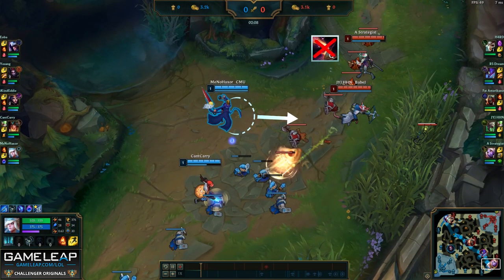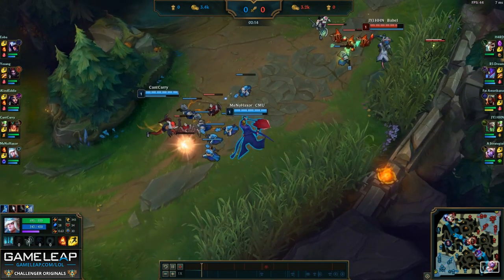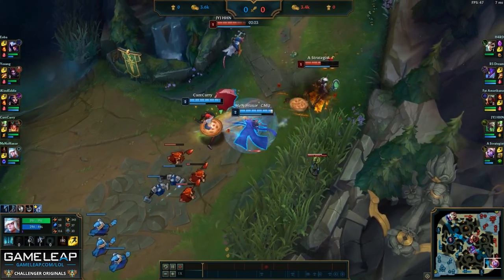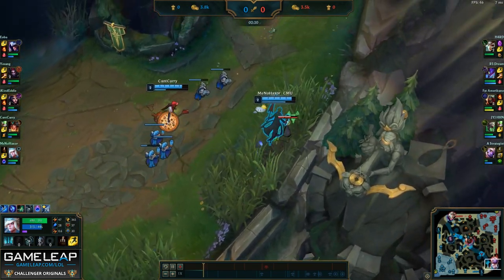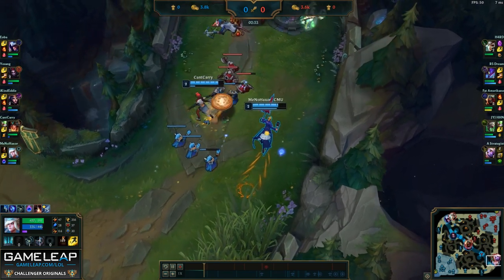I only went for that trade because I saw Soraka use her Q and it missed. When Soraka's Q is down, that's really the only window I have to throw my W and get a favorable trade. Now that we've hit level 2, I'm walking up, throwing another W, shielding myself, and throwing Ignite on Soraka to pressure even harder. This does force Soraka to flash, and we got a very favorable trade.